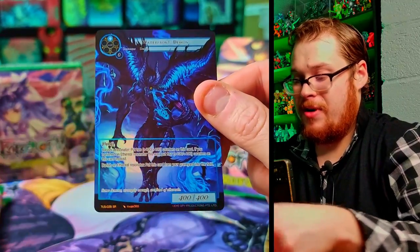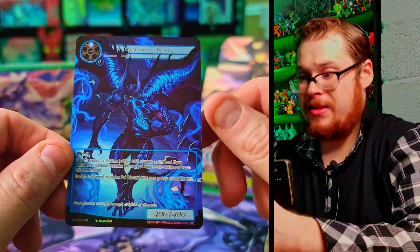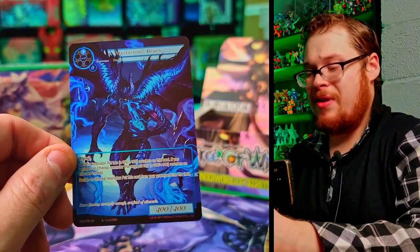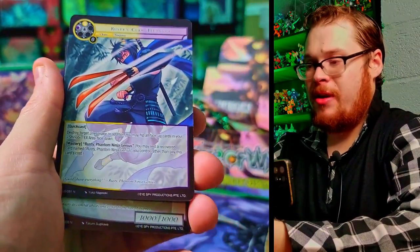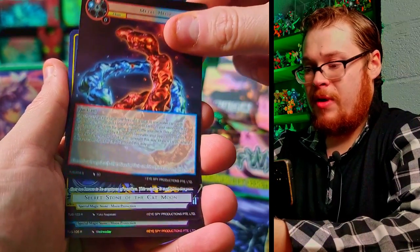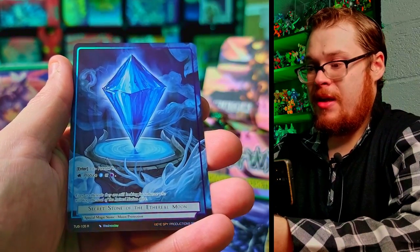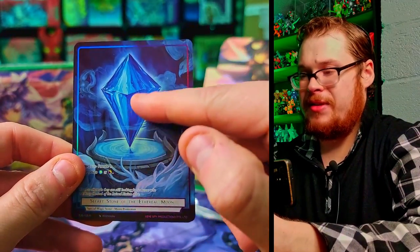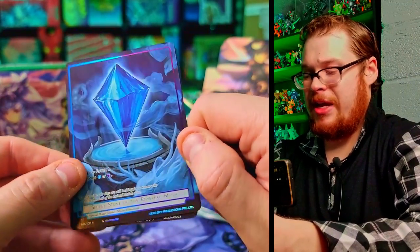Dexio's Advice, and then — hell yes! Waterfront Demon as the full art! Looking phenomenal, I love the blue on this, it looks really, really good. Perfect. What are we missing for full arts? The box keeps giving us the goods and I'm loving it. We just need a secret to top it all off. We got Secret Stone of the Cat Moon as our rare, and Secret Stone of the Ethereal Moon again. The stone is a bit off to the left, which is funny.